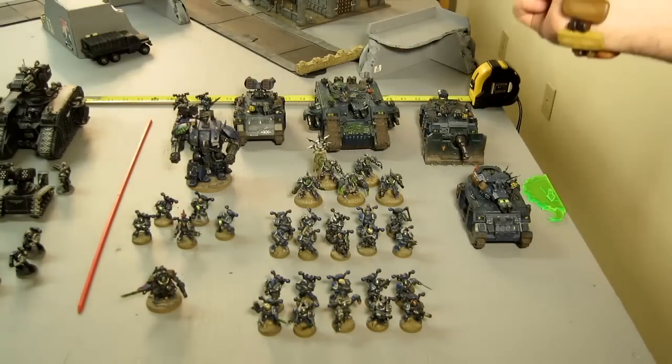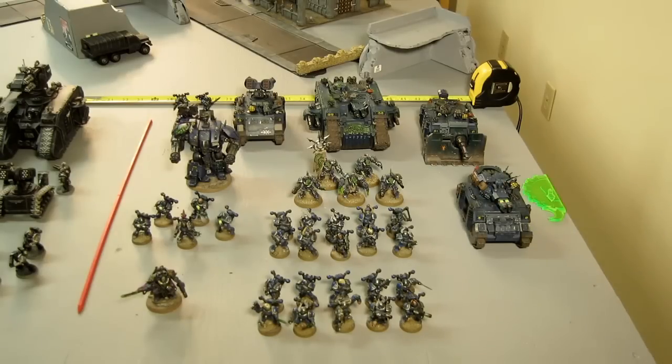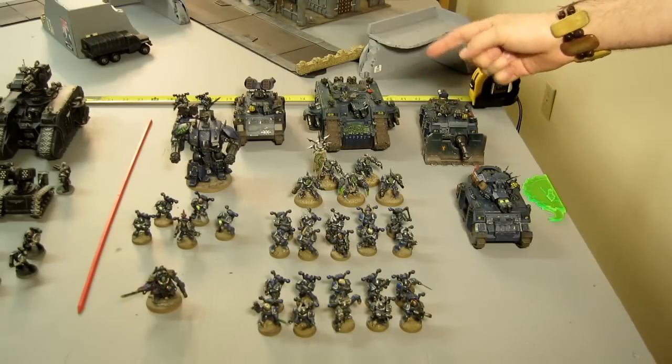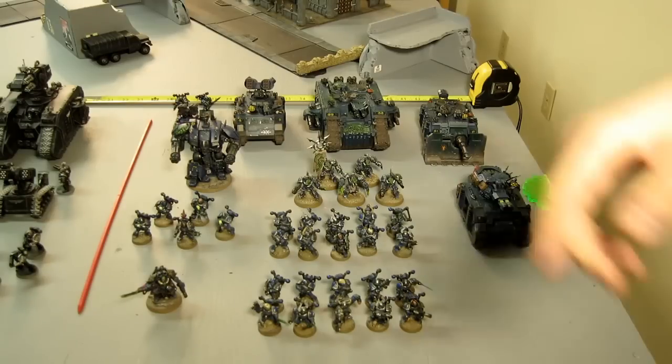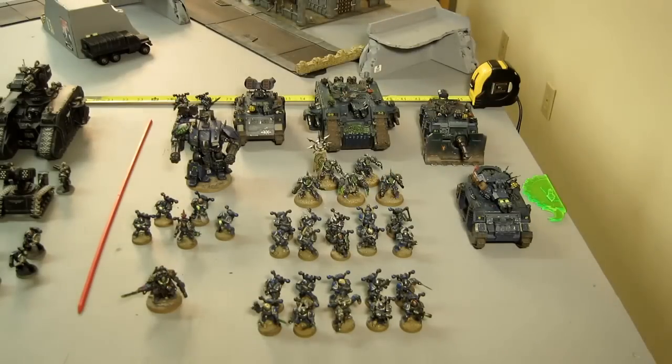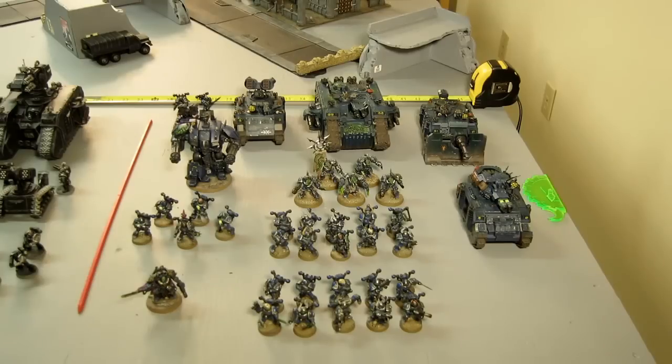Moving on, we've got a tactical squad armed with just bolters; the sergeant has a power sword. Then the Terminators, armed with a pair of lightning claws on the sergeant, three combi-meltas, a plasma blaster, a power fist, and a chain fist — these guys have power swords. Moving down to this squad: my tactical support squad armed with four plasma guns, a bolter, and an augury scanner. Moving on to Elites — we've got the Mortis Contemptor Dreadnought armed with a pair of Kheres Assault Cannons. There is a single Rapier armed with Shatter Rounds and Splinter Rounds.